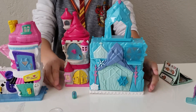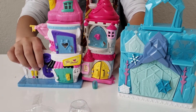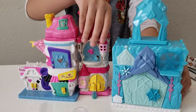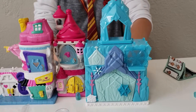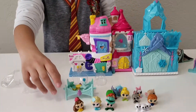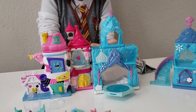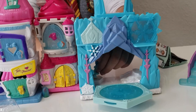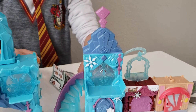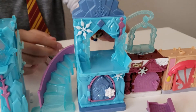So let's connect this one first. Connect — I'm not sure if I connect this correctly. I hope I do. Connected. There you go. Now let's connect the other ones. Connect Elsa's and have her fountain over here. I think that's where it goes. So let's put her in Elsa's castle because she was here first.